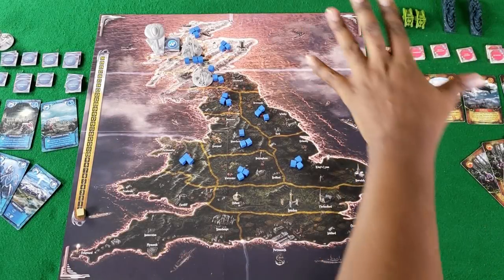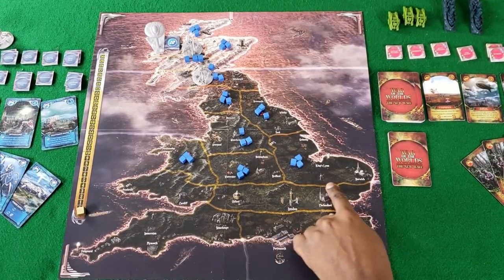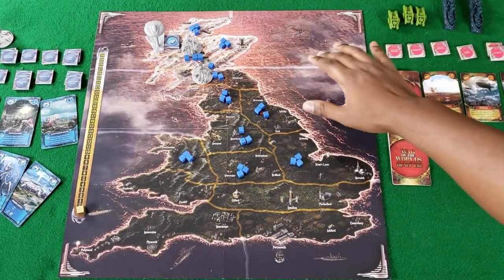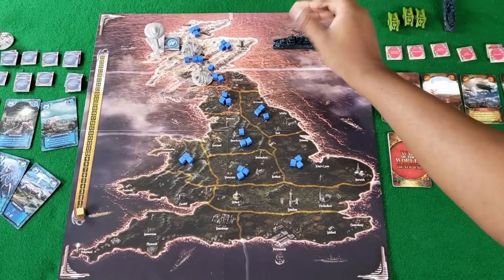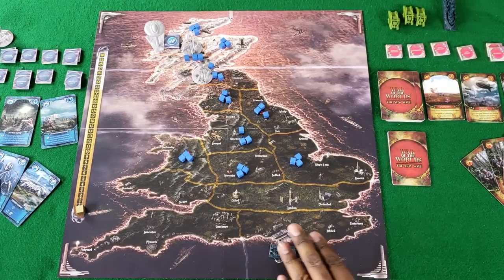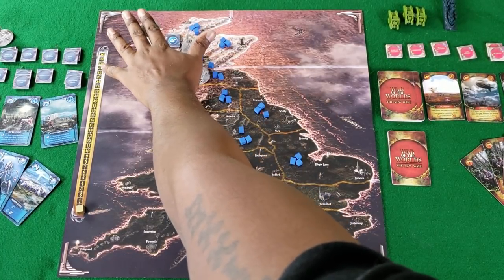We are taking a look at the board here for the setup. We have 15 land regions here bordered by these yellow outlines. Then you have the six naval regions where the UFO flying saucers and the ships will move across those areas. The humans' ships start down here and the alien ships and their units start right here.